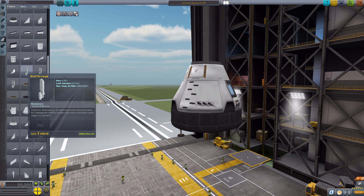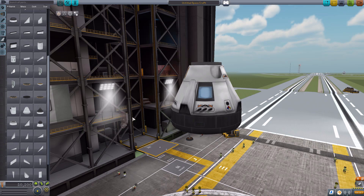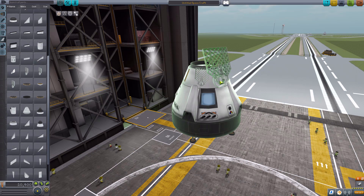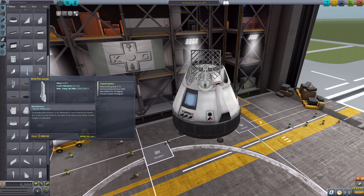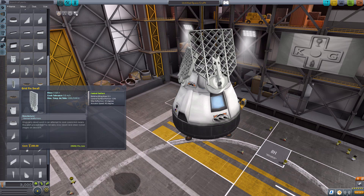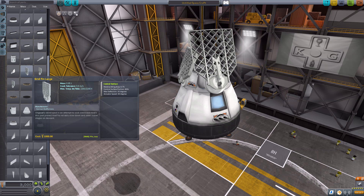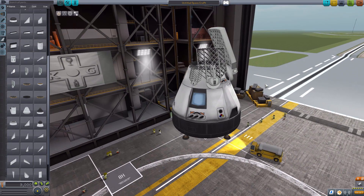We also have a couple of other items in aerodynamics in the form of three different sized grid fins. The smallest one is a quite nice small grid fin that provides a good little control surface to move your ship around. We then have the medium-sized grid fin for a bigger ship, and then finally the large grid fin, which is just massive. Each one has a different rating: the small one has a wing area of 0.1, the medium 0.4, and the large 0.75, with control surface positions going from 12 up to 80. So you've got varying degrees of control at varying degrees of size, and overall they look quite cool.